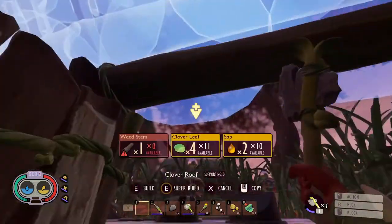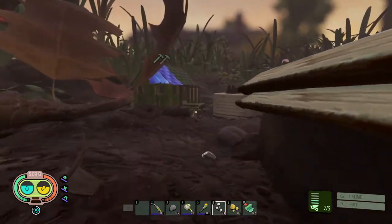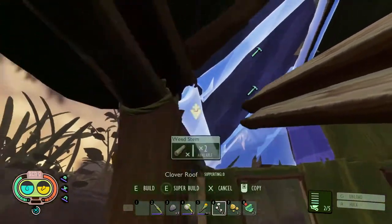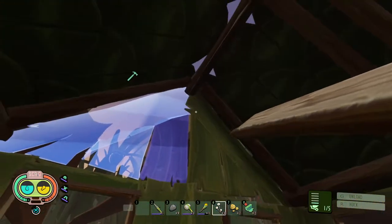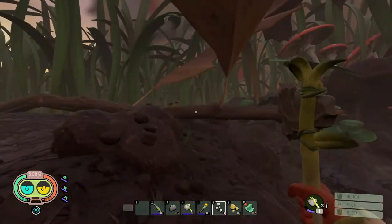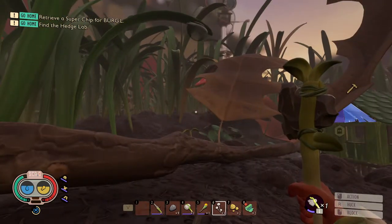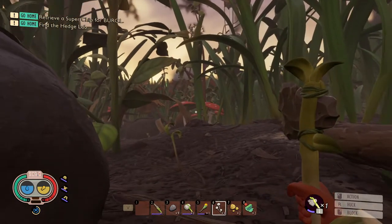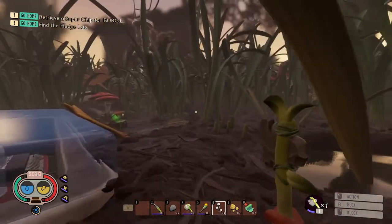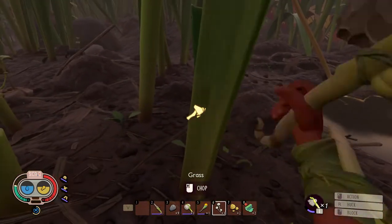This is similar to a Strat-a-deep sort of building style, except you put it in place. I do have to get resources — some more grass, some more weed stems, clovers which are easy to find, and sap. So what I'm going to do is put that together and I'll have a nap and see you in the morning. I'm finally done — well actually I still gotta do a little bit more yard work. Cut down a couple more things — the stems. I'll drop that off there and go grab a little bit more grass.